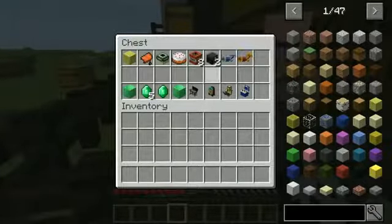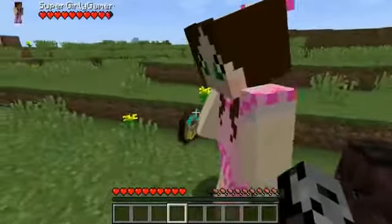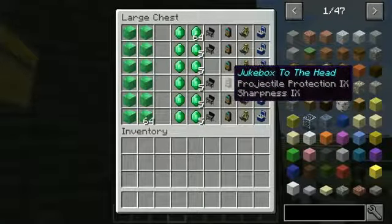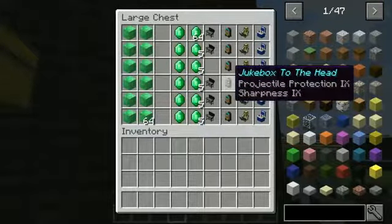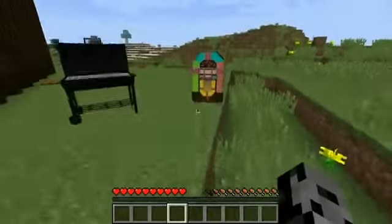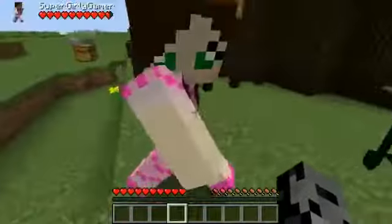There's a Jukebox. Two Ender chests. We get the Jukebox to the head. I really want to get one of these in real life. I think it would be so cool - it's gorgeous. It has Sharpness 9. I don't know why it has projectile protection on it, but the Sharpness 9 makes it a powerful weapon. I put it down - it's so cool, I love it. It's so colorful.